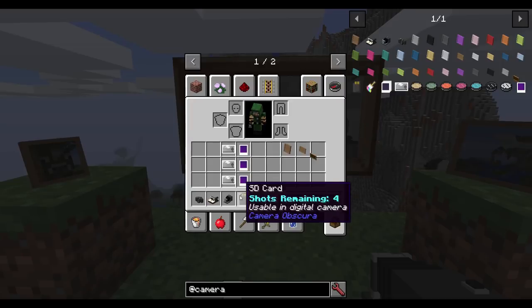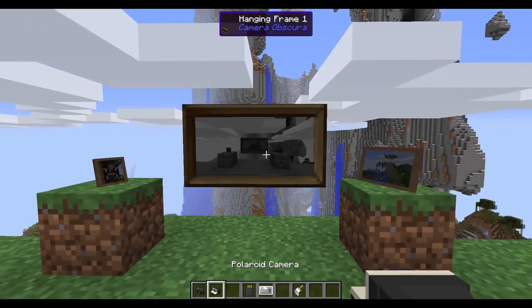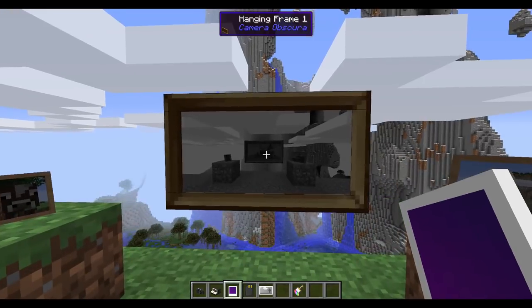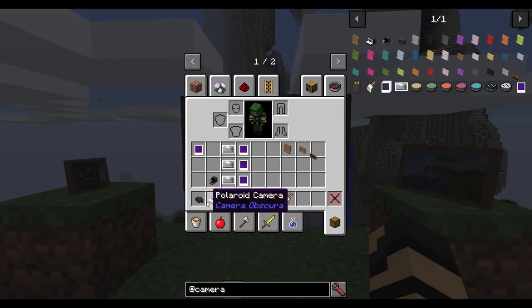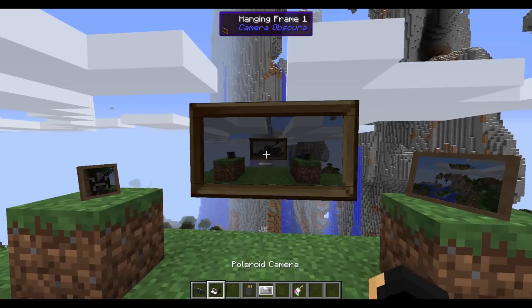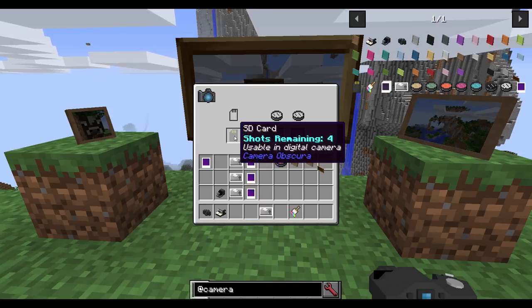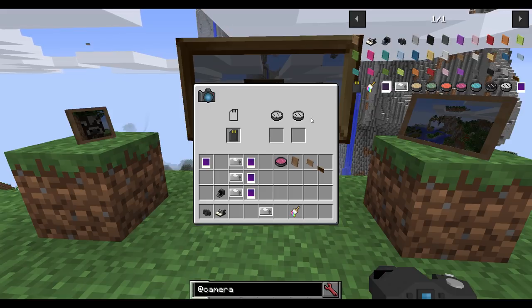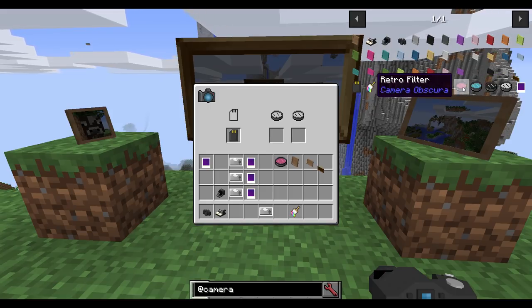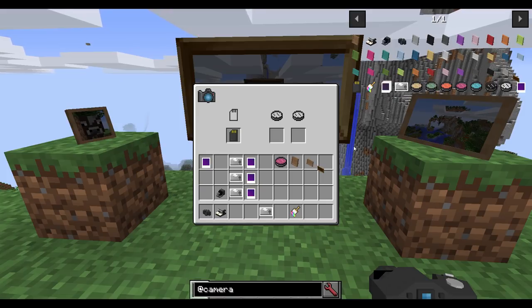You can always switch out to a different camera. We've got the Polaroid — this one will take a Polaroid stack, a little bit more expensive, but you can make six of them or take six pictures. You take your Polaroid photo, which just looks like this until you put it in a frame, and then it will look like so. Then you have your digital camera. If you shift right-click, you have a lot more options — an SD card slot that can hold up to 32 images at a time. You can also put in filters: basically sepia, gloomy, bright and happy, retro, high contrast, low threshold Sobel filter, high threshold Sobel filter, and you can combine them together as well.